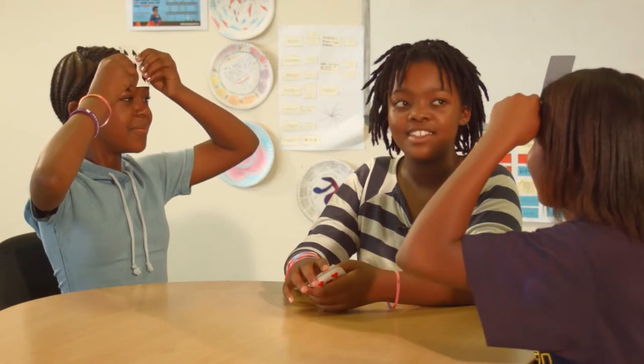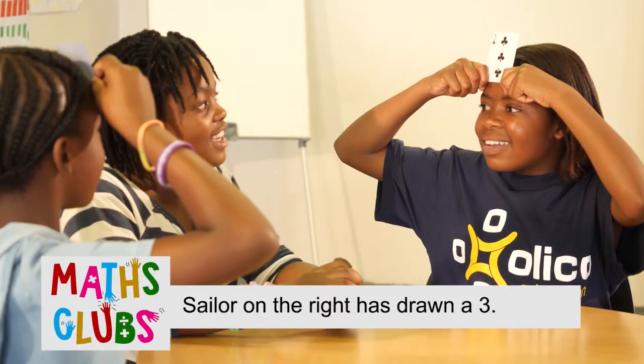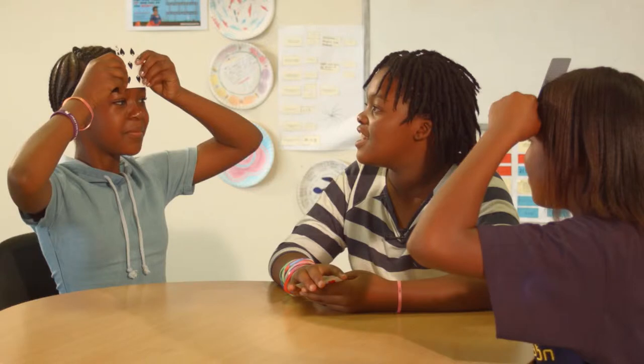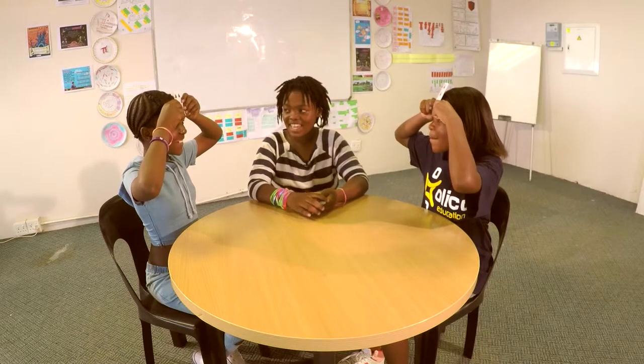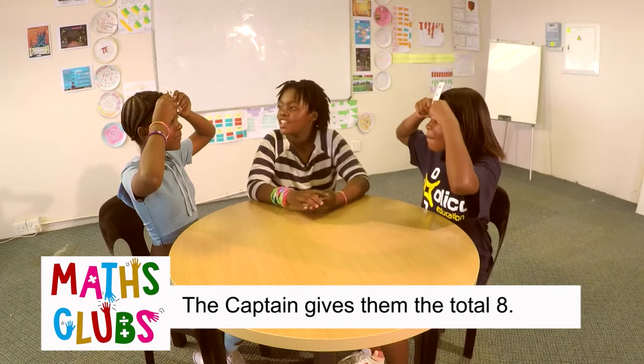The captain says, Salute. Both sailors salute by lifting their cards to their foreheads without looking at their own cards. Each sailor can see the other sailor's card but not their own. The captain looks at both cards and tells the sailors the total when the two cards are added together.